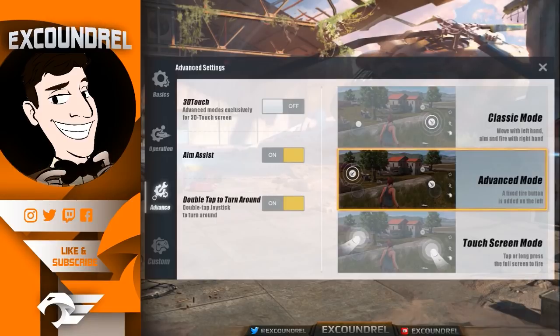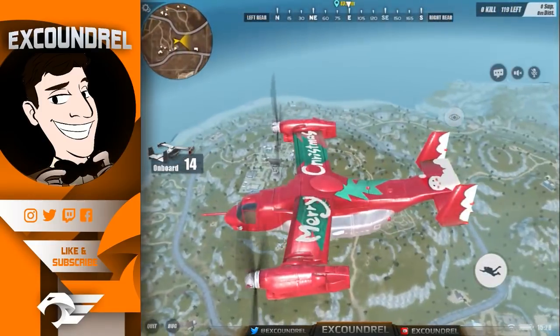In advanced settings, I use advanced mode and double tap to turn around — as long as you don't do it mid-fight, it's a great way to instantly 180 if you're getting shot from behind. I also keep aim assist on because if you're checking a bush and someone's hiding there, your crosshair will stick to them, giving you the feeling that someone is in that bush. It helps you check hiding places more easily, so I keep it on.